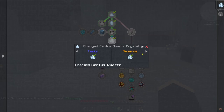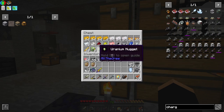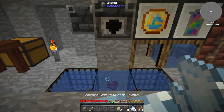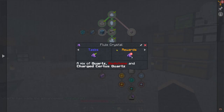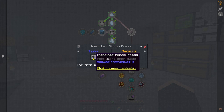That completes our next quest, which gives us three more. Then what you need to do is take some redstone, some nether quartz, and the charged certus quartz crystals, and throw them in water. They convert into fluix crystals. The only thing so far that's obscure with this pack is the way we make certus quartz dust and the inscriber presses. Normally what you do is go out in the world, find meteors, dig through to the centre, and that's where you get the presses from. But in this pack you have to make them.